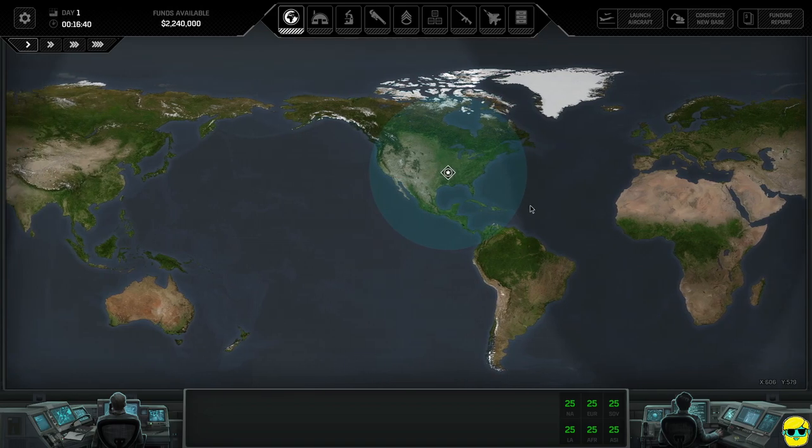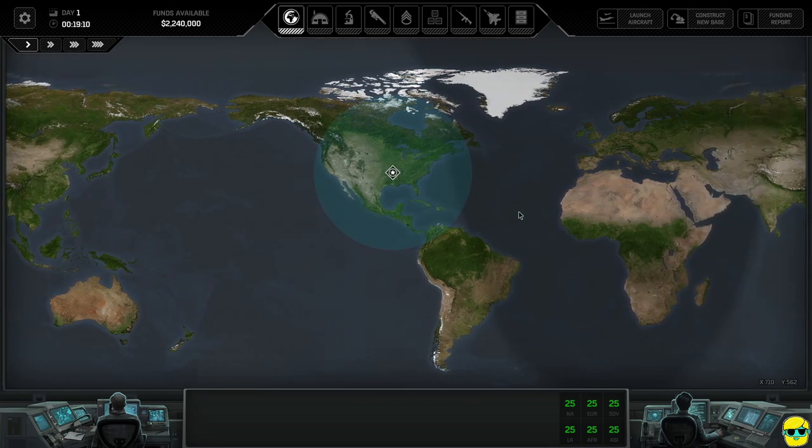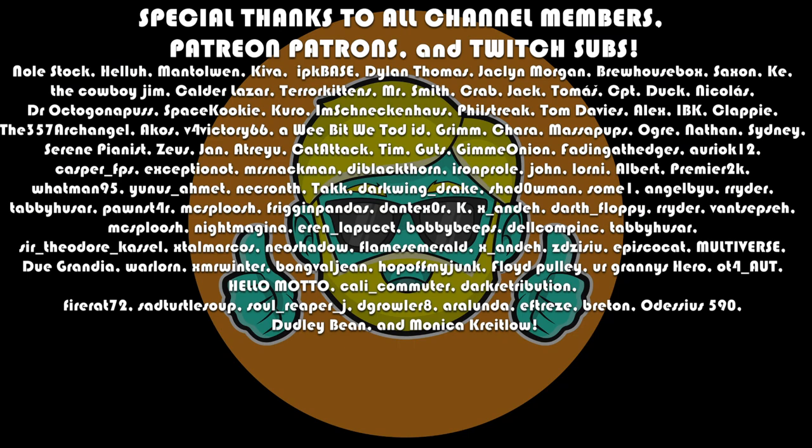That's a great place to end the first episode of this complete beginner's guide to Xenonauts 2. Now all you need to do is speed time up and wait for your research to finish, your engineering project to construct, the training facility to complete, and a UFO or crash site to emerge. As we go further, we'll get into raiding bases, defending against UFOs, doing more research, and everything involving Xenonauts 2 in early access. If you have any questions, post them in the comments. Thanks so much for watching!